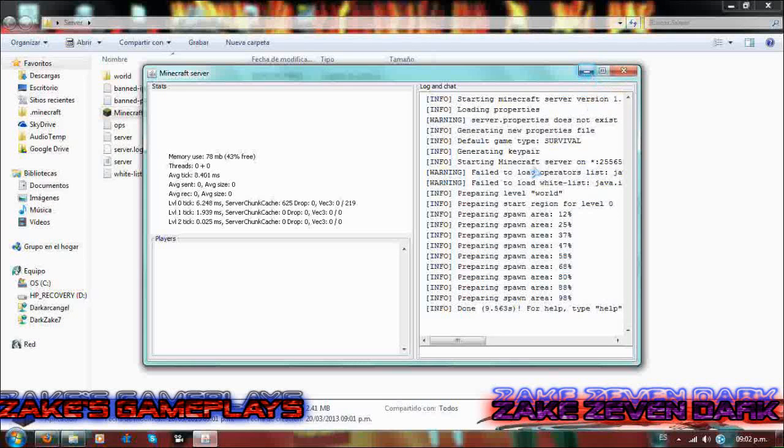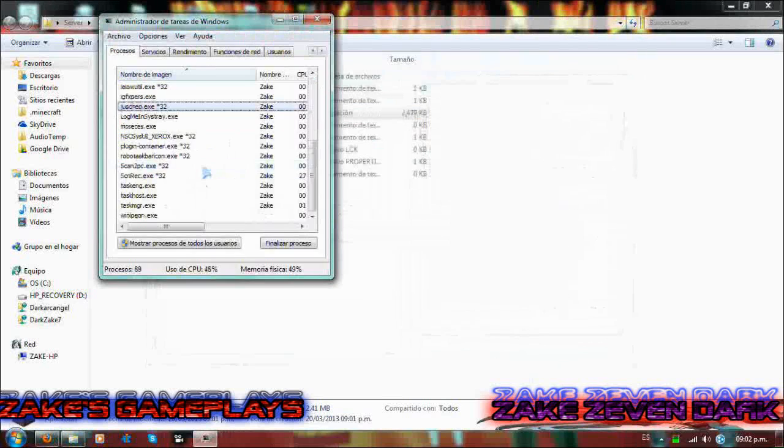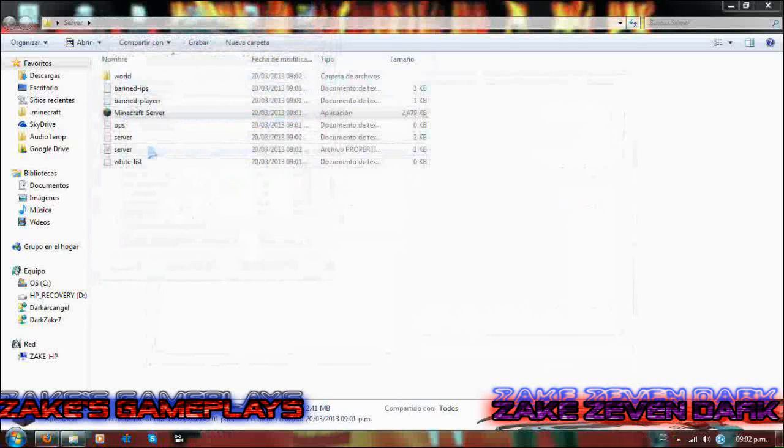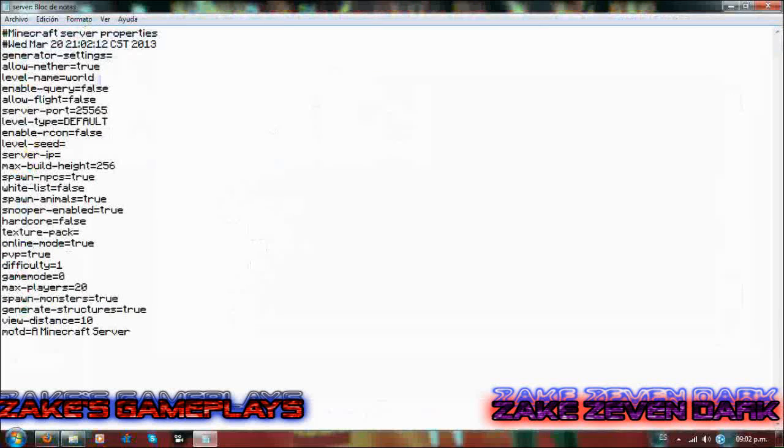Ahora vamos a la parte un poco más difícil, bueno, para algunos. Vamos a cerrar esto. Nos vamos a ir a lo que es server.properties. Nos vamos a lo primero, que es el nombre del nivel. El Level Name, nombre de nivel, en este caso sería por defecto 'World'. Si le quieren cambiar, podrían ponerle lo que fuera.